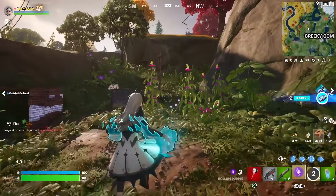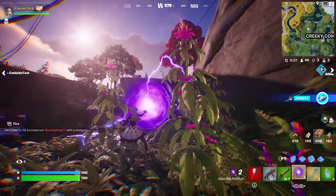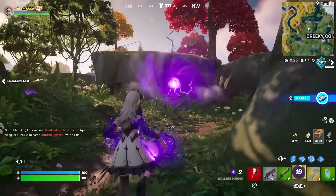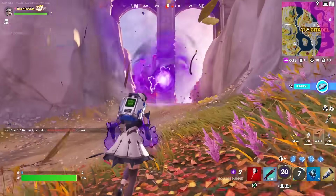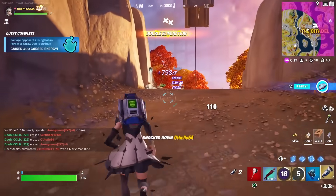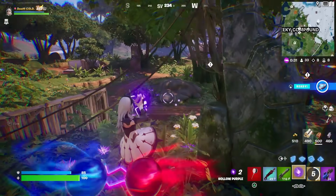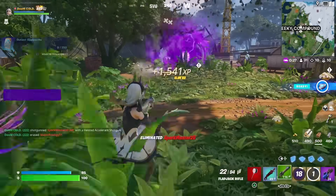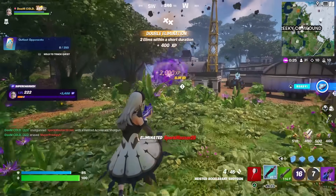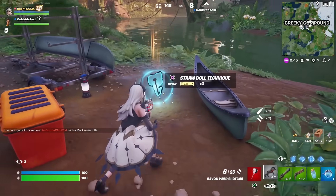Hollow Purple works like Goku's Kamehameha and the Deku Smash. It destroys everything in its path, and when you first charge it up you can still move while walking on the ground, which is a nice touch. Definitely pick this up — I saw a ton of them around the map, and they seem to just spawn on the ground.